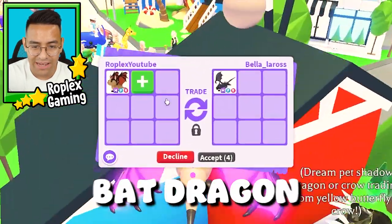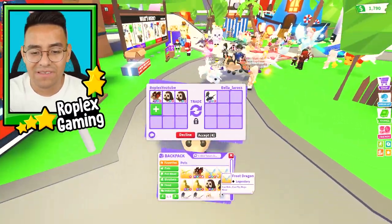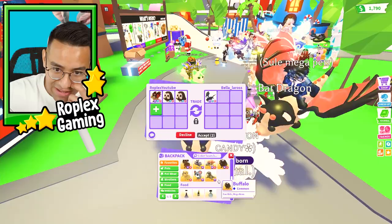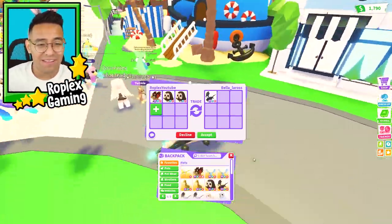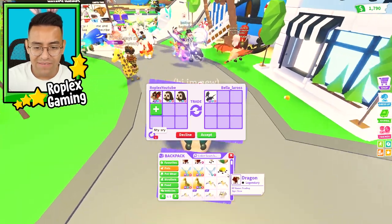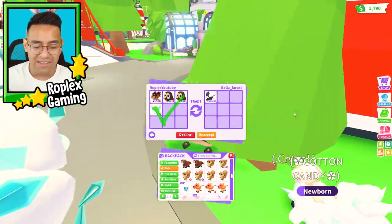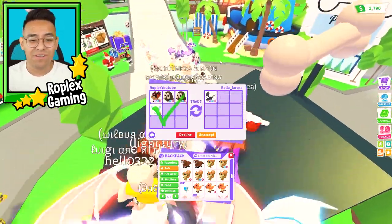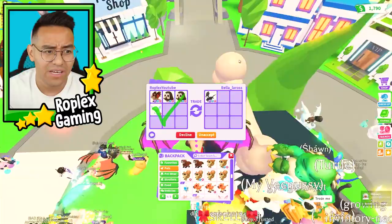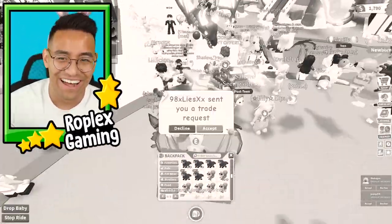She accepted it. Let's offer for the mega shadow dragon. She has a mega bat dragon and a bunch of owls. I traded away all the other pets I had — I don't have neon evil unicorns anymore. Maybe we can try a mega frost, but I think that would be too much. I have a frost dragon that's not even favorited. I'm gonna hit accept — let's just see what they do. It is a mega bat dragon, they're kind of similar in value, but the mega shadow dragon is worth a little more.